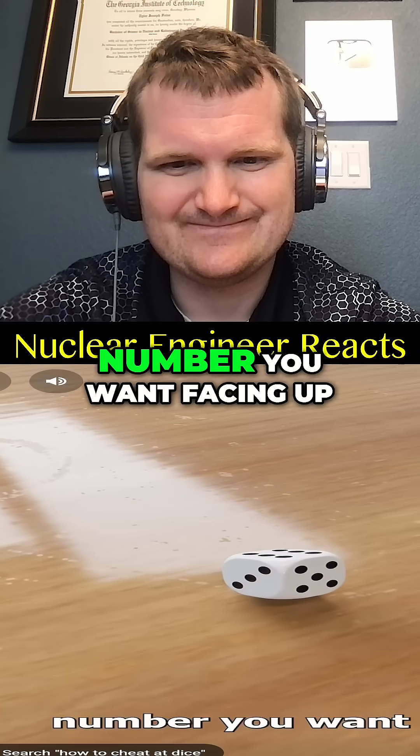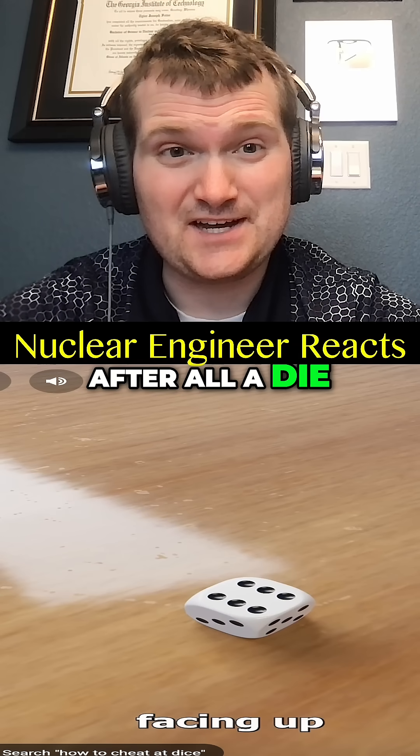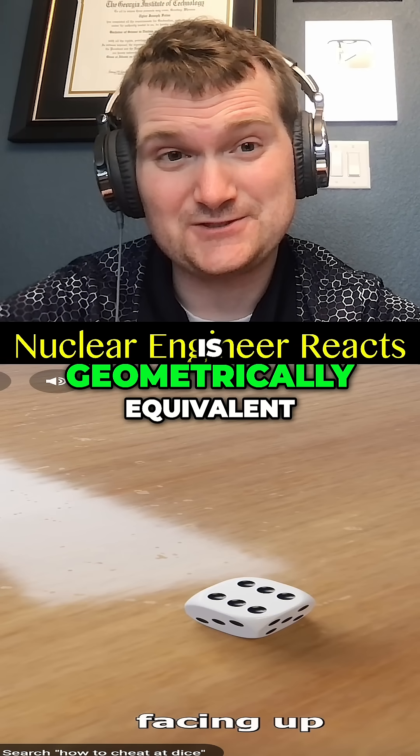This changes the moment of inertia. After all, a die works because each face is geometrically equivalent — so any deviation from that symmetry can be exploited.